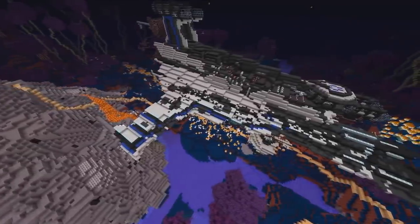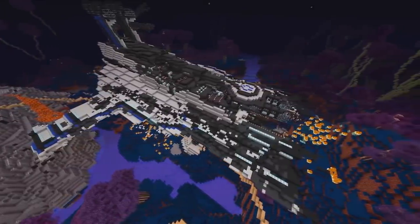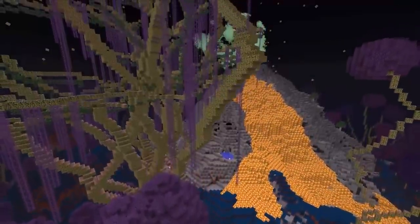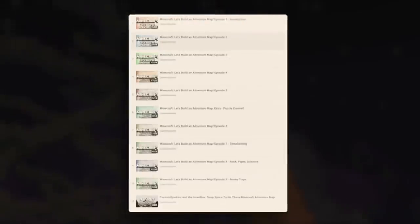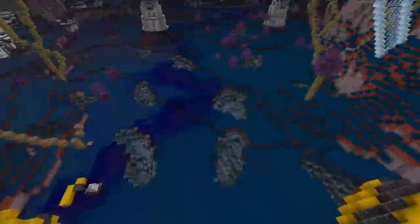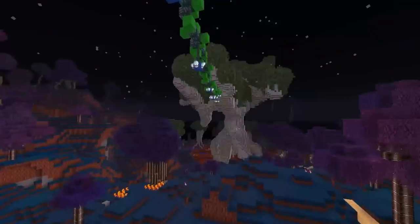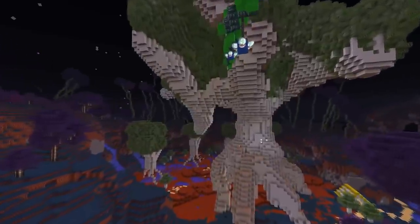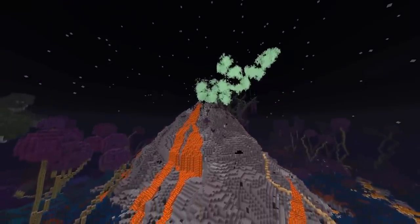Deep Space Turtle Chase was a Minecraft map released in October 2011 on Minecraft Beta 1.8.1, before Minecraft was even officially released. It was spawned out of my YouTube series called Let's Build an Adventure Map, a series I began with the intent of creating a Minecraft map on my own before I quickly realized I was completely out of my depth. Fortunately, I was able to enlist the help of the Voxelbox server, who graciously agreed to carry me through the rest of the project, and who ended up being responsible for how impressive the final product ended up being.